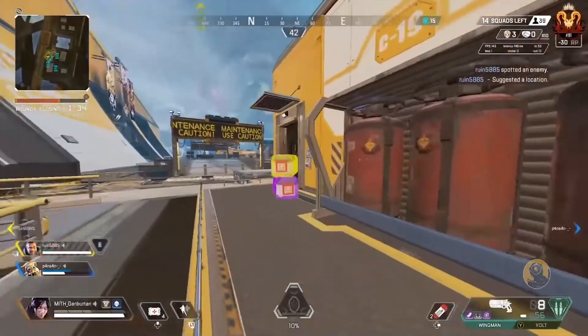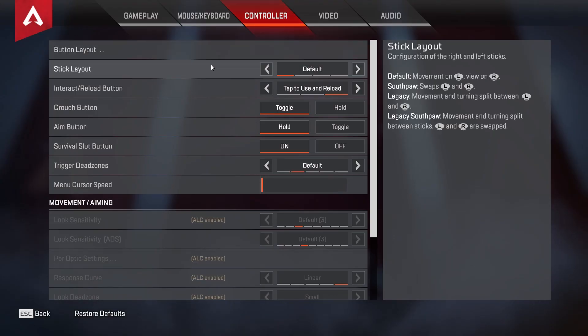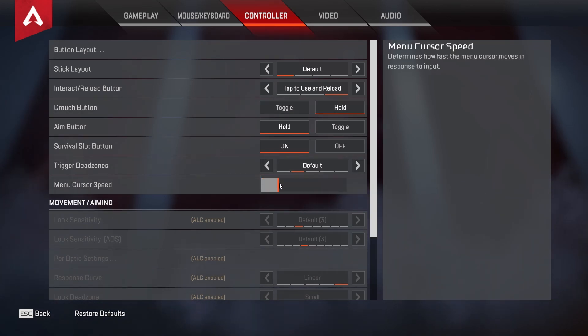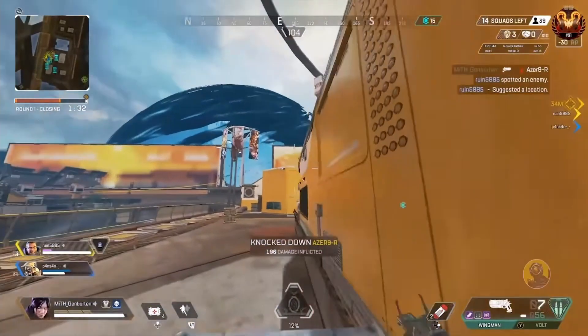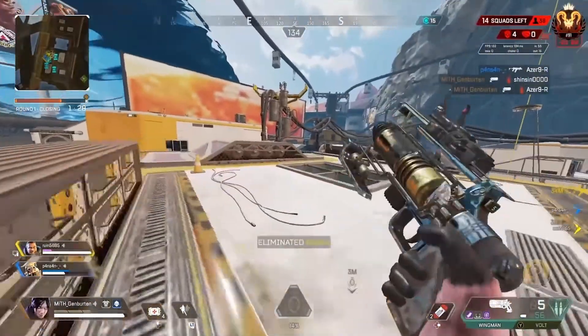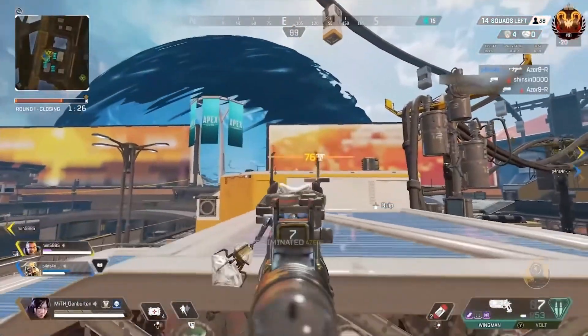Tip number four and the last settings tip is to put your crouch on toggle, not hold. This will help your strafe and also allow you to do much more advanced movement — more on that later. Also locate your menu cursor speed setting and make sure it is set to the highest you can still control. I'll explain why this is useful later in the video.